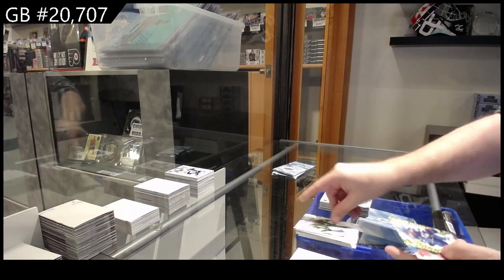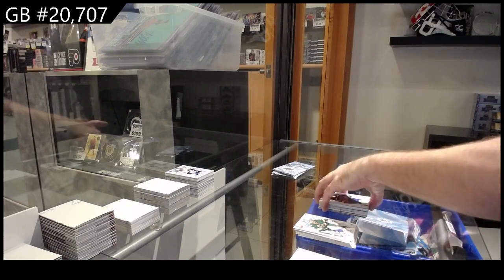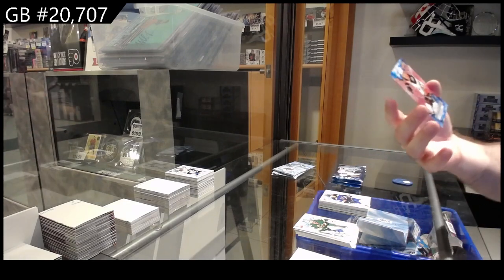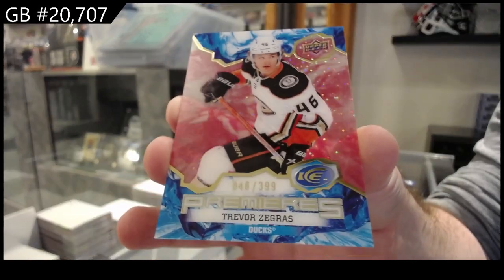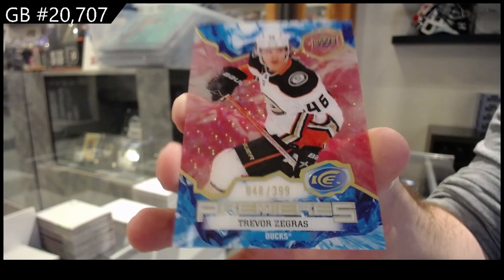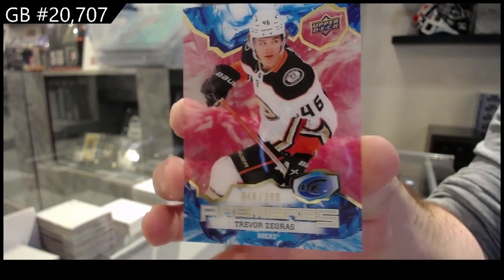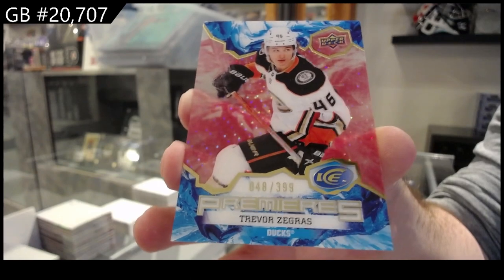We got a green of Kucherov for Tampa, rookie of Neighbors for the Blues — $3.99, that's a good one. Zegris, Anaheim Ducks.